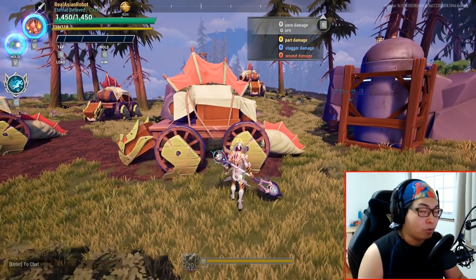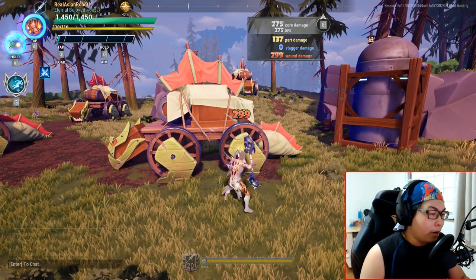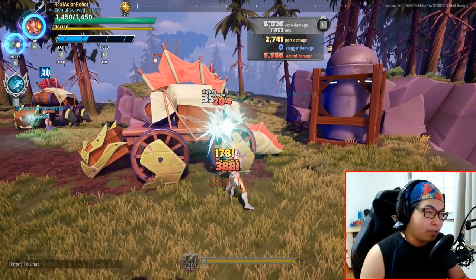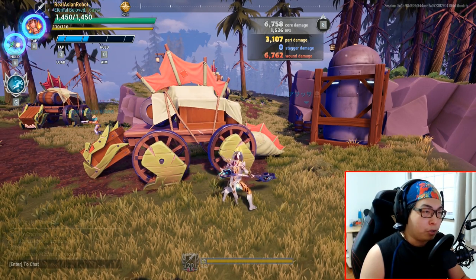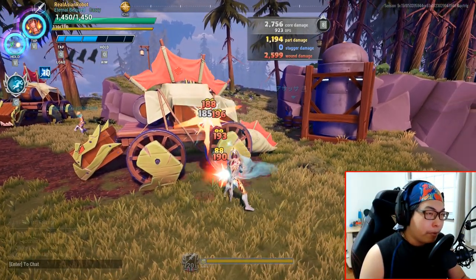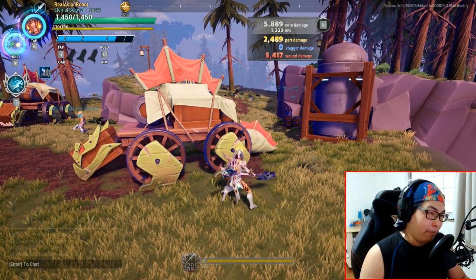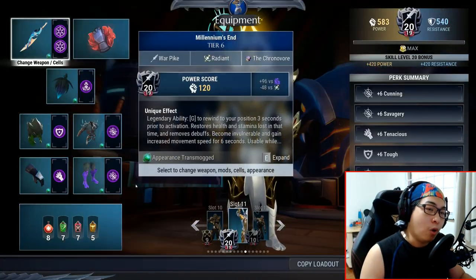The first combo is called your Piercing Flurry. This is your entire light attack combo — one, two, three, four light attacks — and then you press and hold the light attack button. You'll be able to do plenty of piercing damage. Please note that the core damage is different from the part damage — one, two, three, four piercing. The core damage is actually close to your wound damage.